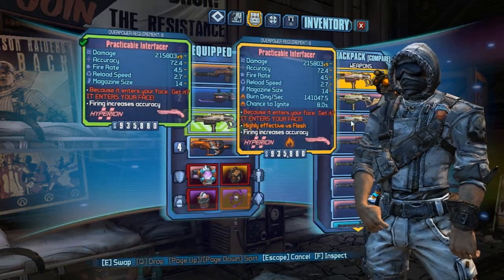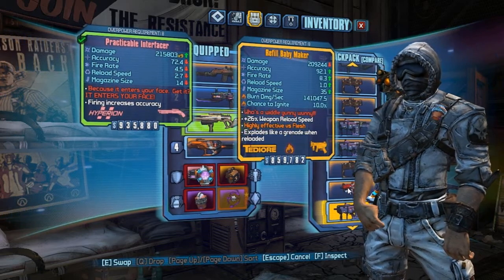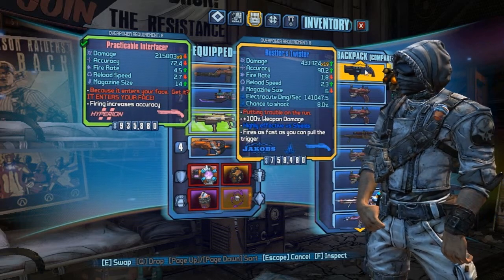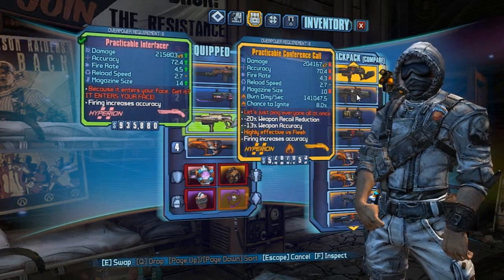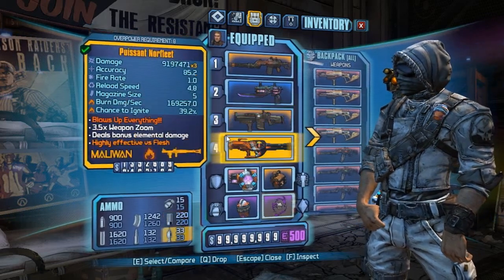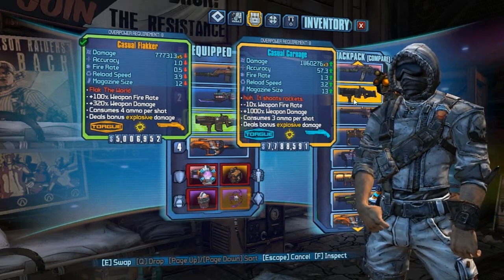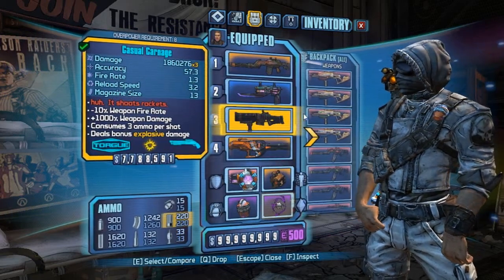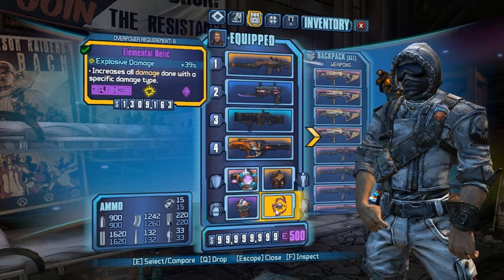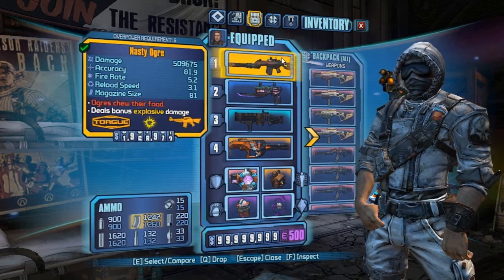Mainly what I run — it's either Carnage or Sword Splosion instead of the Interfacer, but I put 9 elemental weapons in here as well just in case you wanted to go at it. The Sword Splosion's in the bank. The Ogre is probably one of the best weapons to run on Axton — he works rather well with explosive weapons.